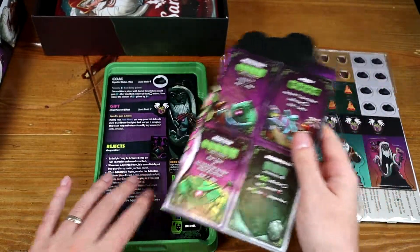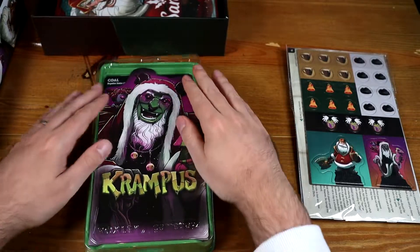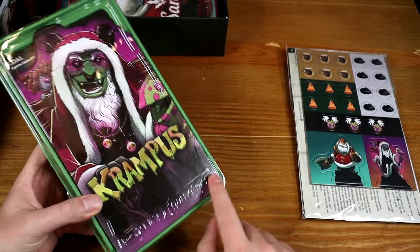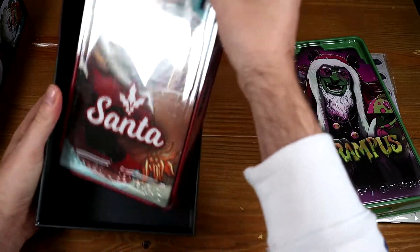This all nicely comes in the box — let's put Krampus' face up. It's nice to see good game trays; Roxley have done a good job on all of these that I've seen before. And then, Santa.